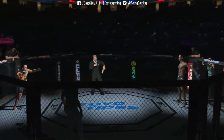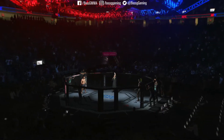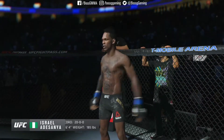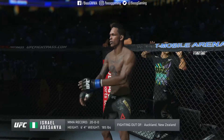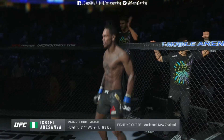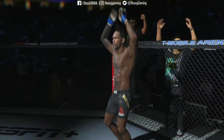Five rounds in the UFC welterweight division. Introducing first, fighting out of the blue corner. This man is a mixed martial artist holding a professional record of 20 wins, no losses. He stands 60 inches tall, weighing in at 185 pounds. Israel, the Last Style Bender, Adesanya!